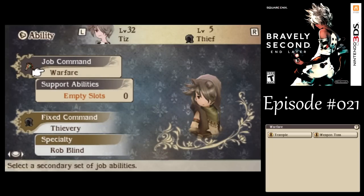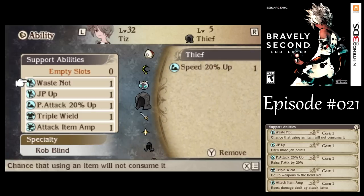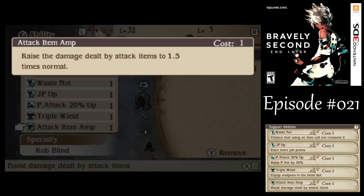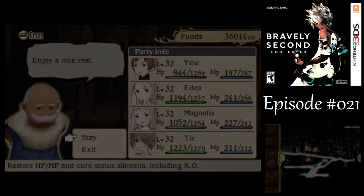I'm going to need to make Tiz into a Thief. I would want to Master Thief eventually anyway. I'll go with Warfare if I need the extra attack power. Make sure you've got Attack Item Amp ready to go - that'll really help out with your battle item damage. It's obscenely powerful for one support slot. It costs money to use, but it's really good. Let's rest up here while the inn is cheap - I think it's slightly cheaper here than at Anchime or any other town.